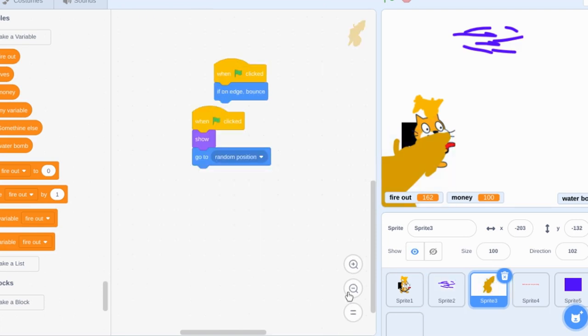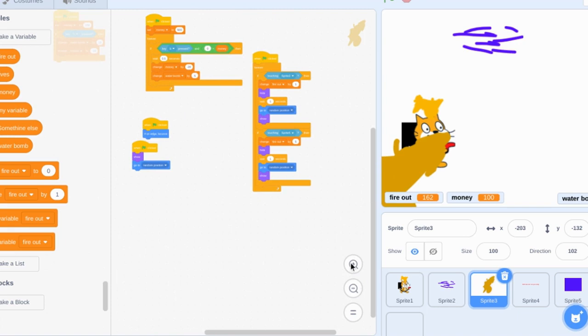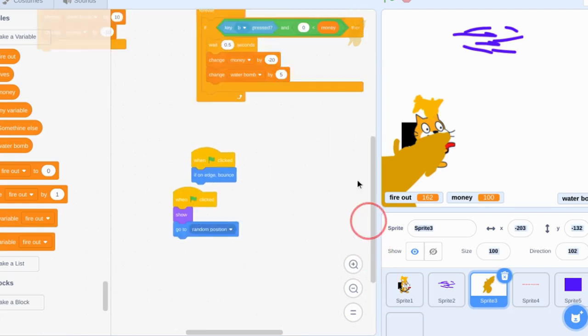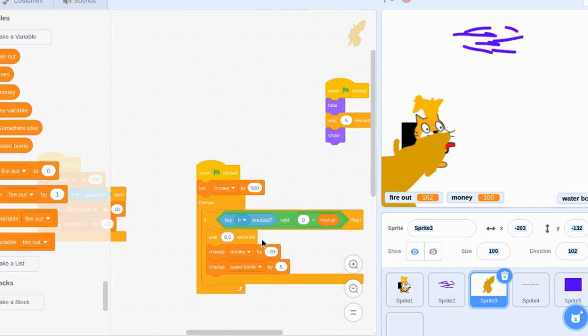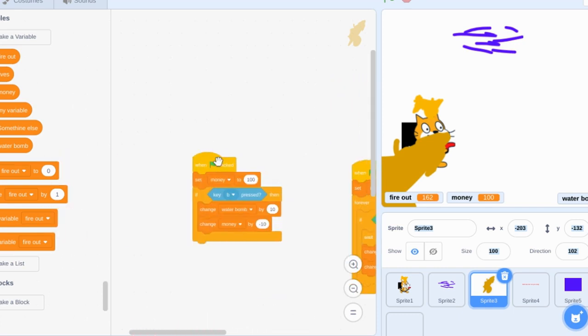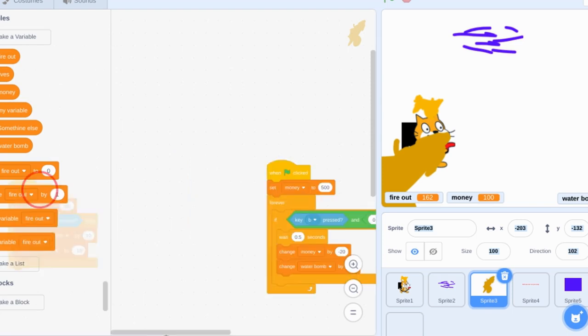Yeah there's a lot more code. On flag clicked: if on edge bounce. On flag clicked: show, go to random position. Then here comes the big boy code - on flag clicked: set money to 500, if key pressed and money equals zero then wait four seconds, change money by negative 20, and change more around right five. On flag clicked: set money to 100, if B key pressed then change more around by 10, change money by 10. Let me just throw this away, that's not how it's supposed to work at all.